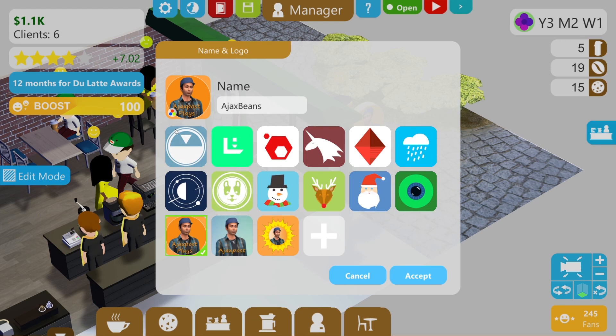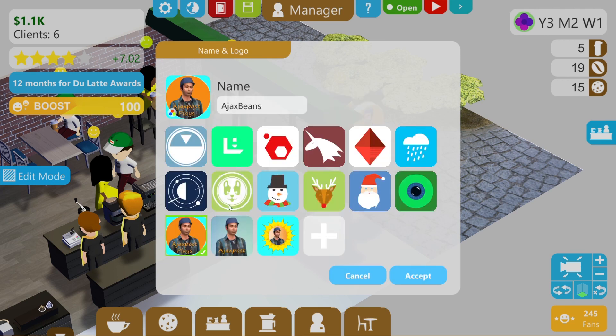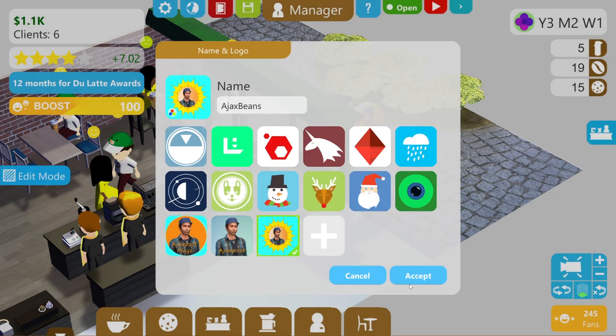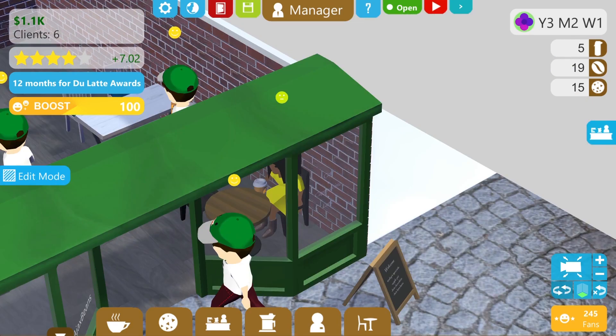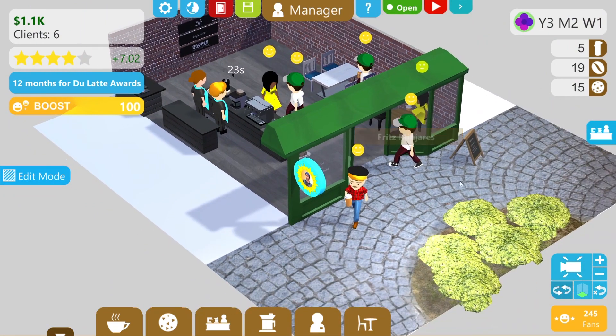Do I still want the orange colour or do I want something else in the background? I'm wondering if a sort of blue sky type of thing might work. I think that works. The sun has these extended rays, so the image looks a little bit smaller, but I'm okay with that. Anyway, that's that sorted.